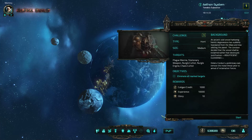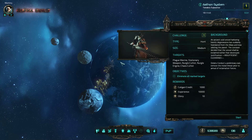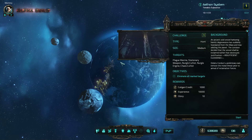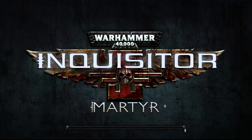The background is: an ancient warship harboring heretic degenerates has suddenly translated from the warp and is now orbiting the planet. The conclave decided that the vessel shall be reclaimed rather than destroyed, and we do not have enough clearance for the justification. So orders: conduct a punitive raid, remove the heretical threat prior to arrival of reclamation forces. Alright, with that we shall go into it.